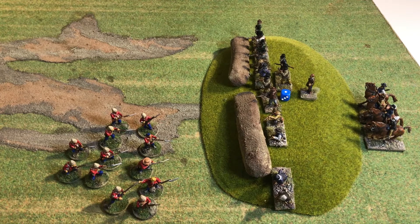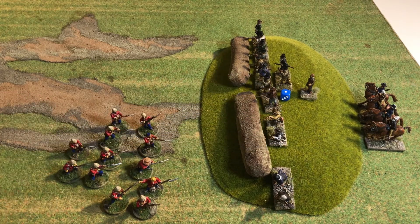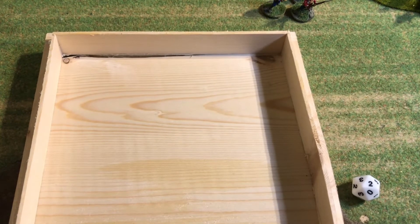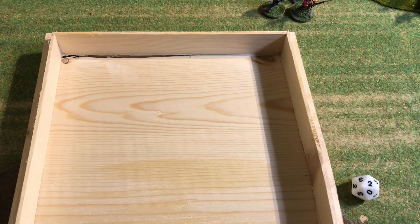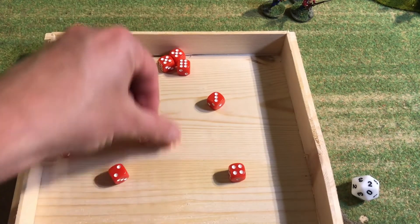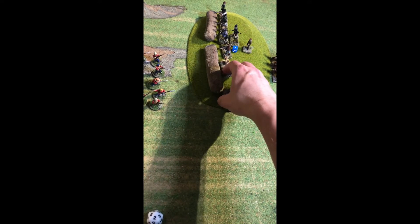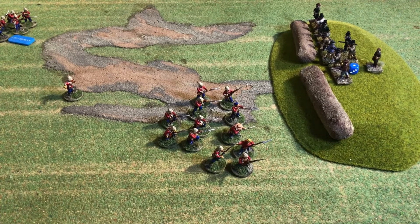Then the other group fires — there are still 12 guys and they're pretty close to their targets, within six inches, so that gives them a bonus. That's 12 dice, and normally they'd hit on five and six plus one for being within six inches, but the target is in cover, so that's fives and sixes. The end of turn two — successful for the British this time, not so successful for the Boers.